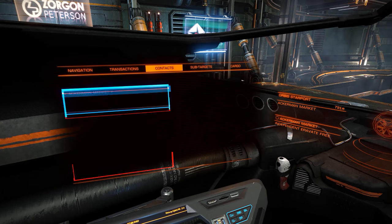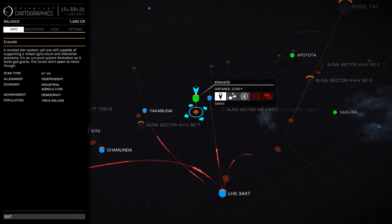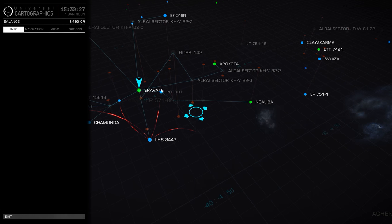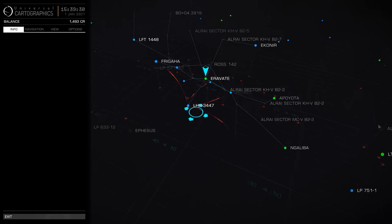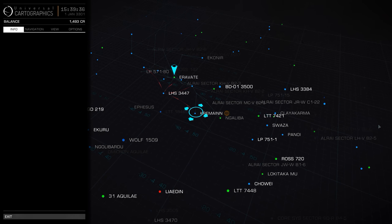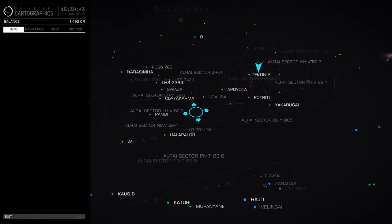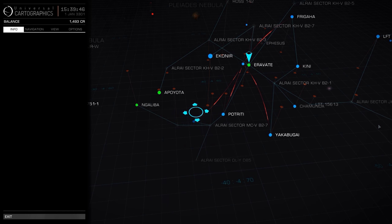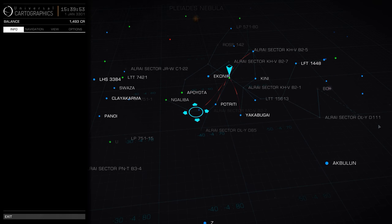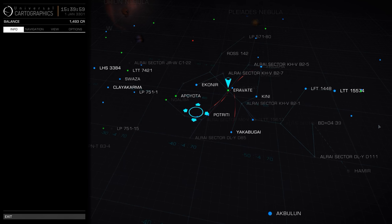Well we're going to come down here and go to the Star Map - this is how we find our terminal and navigate there. Here we are, this is us, the little blue triangle. So we're going to be looking for Kremen - there it is, and as you can see it's got the little yellow orb around it, which means this is a place we need to go to complete this mission. I'm playing with a 360 pad so I'm trying to navigate up and down within this map but I can't actually work out the button to select it.